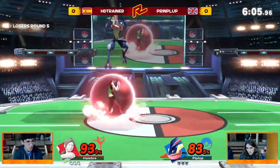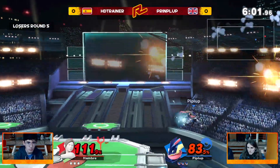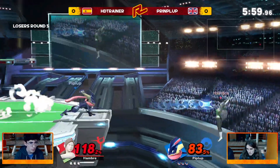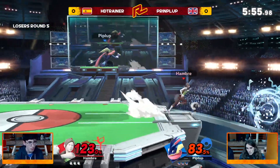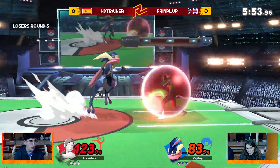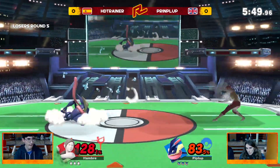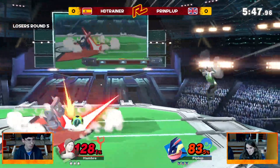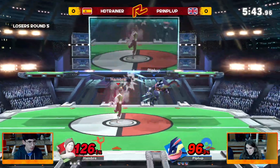Approaching, trying to get the Trainer to pop out of the shield, but ends up crossing up the dash. Lovely nair confirmed into that forward air. The Water Shuriken out in the depths, trying to set up the Hydro Pump but not quite at the ideal angle, so the Trainer's going to get back without too much trouble. That rising bear out of shield is a very powerful kill option from Wii Fit Trainer, but unless you're reading a jump from Greninja, it's going to be very difficult to hit.